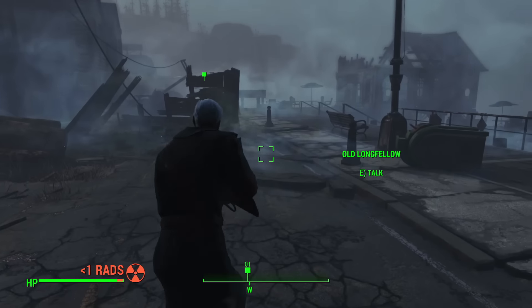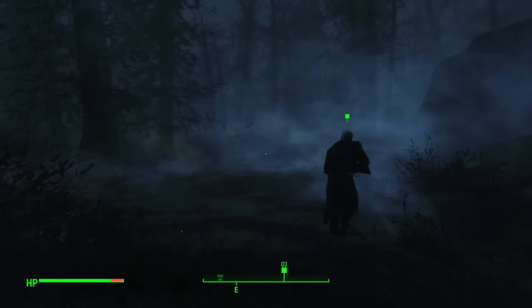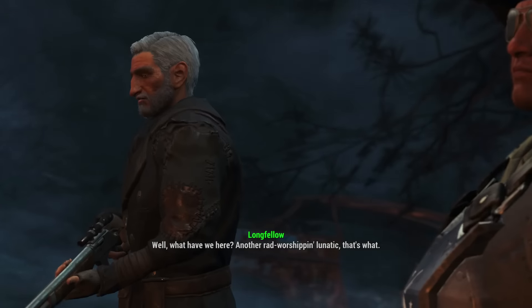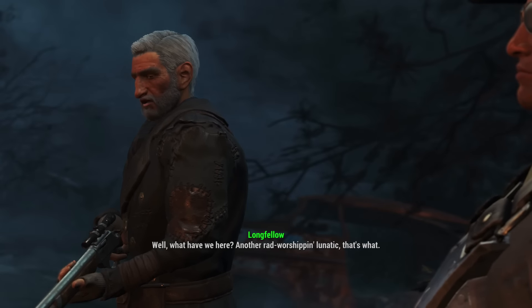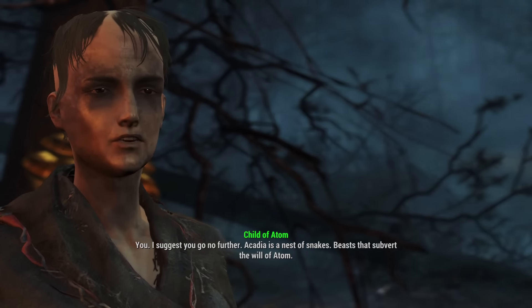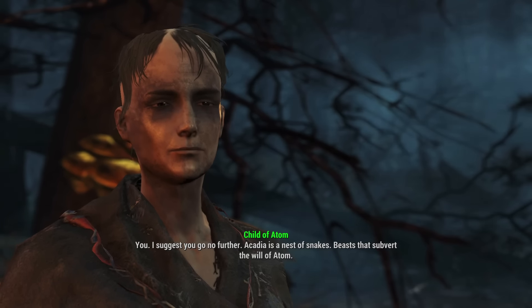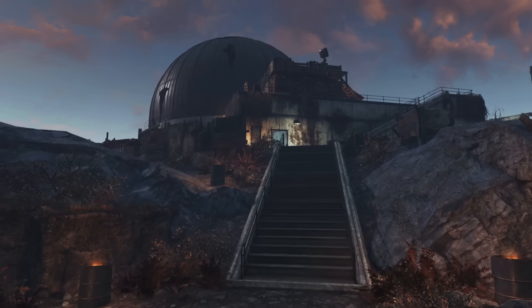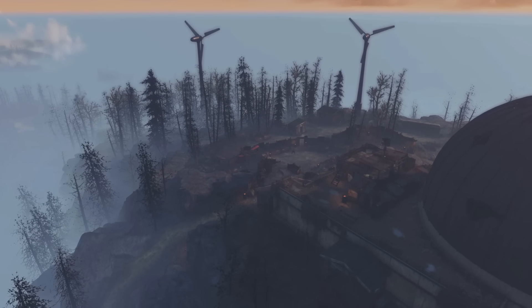Together we find our way through the fog, dealing with trappers — pretty much just generic raiders — wolves, Mirelurks, and even run into a Child of Adam who accuses the synths in Acadia of blasphemy because they invented technology that subverts Adam's will by protecting people from the fog. Okay, Alan Lee might actually be onto something with his hatred of the Children of Adam here. Finally they reach Acadia, an old observatory built on a mountaintop above the fog line.